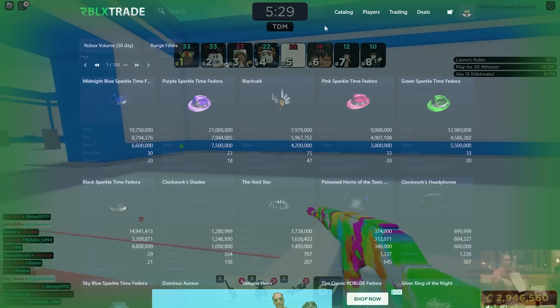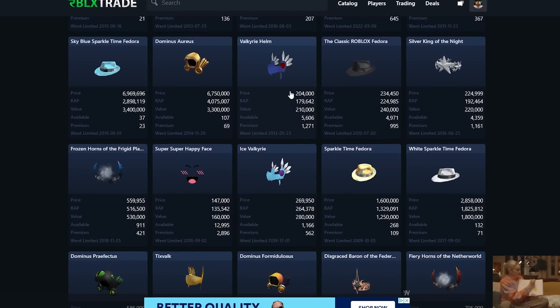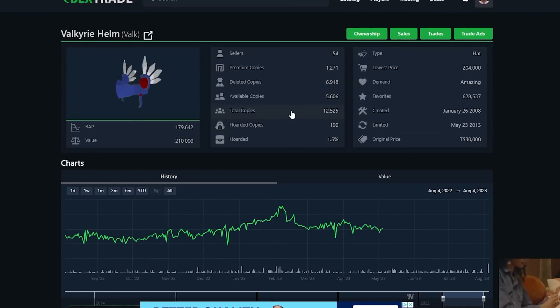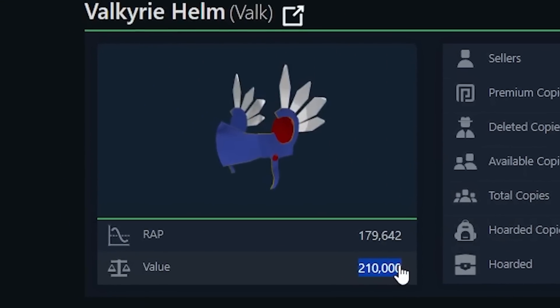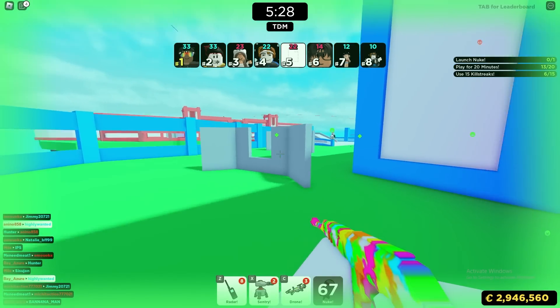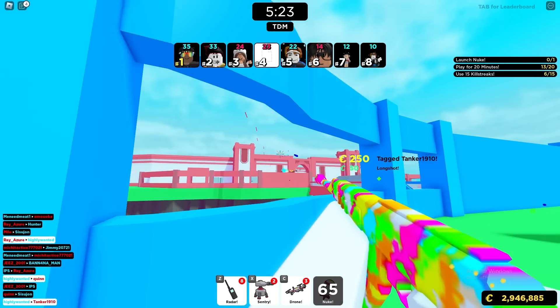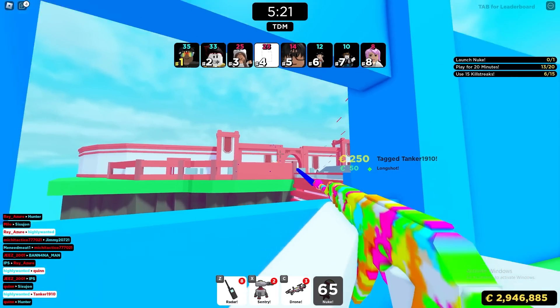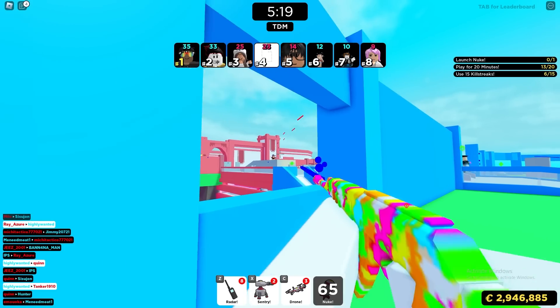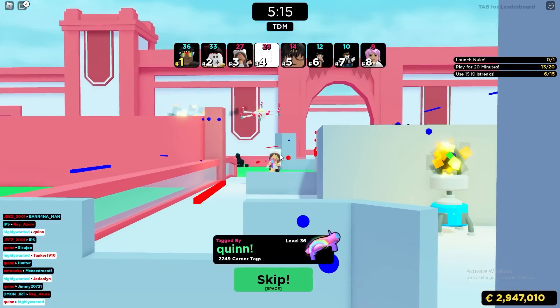Once you start to get bigger items, make sure you keep up to date with the value of the items you have. Always check the value number so you don't get finessed — items can change in value pretty often and you always want to stay on top of the value of what you have or want to get. If you don't do that, you could end up taking a pretty big L.